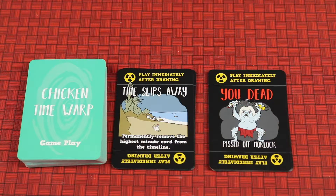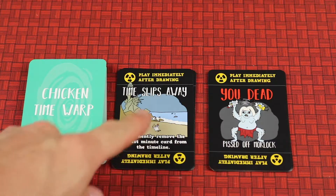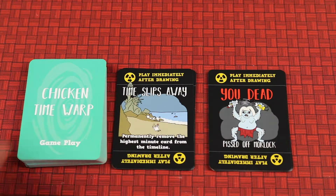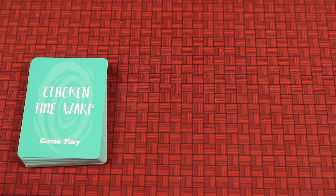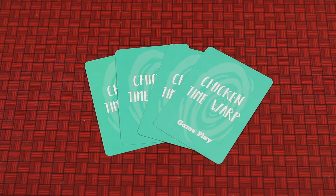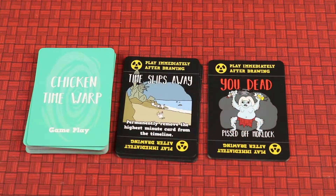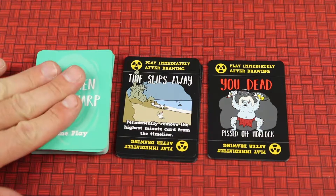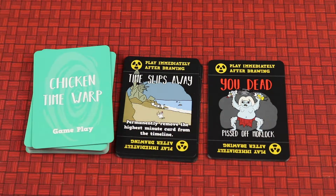The rest of the cards will be the gameplay cards. First, remove all of the cards that have black backgrounds on the front side — these say 'Time Slips Away' and 'You Dead.' Take them all out of the gameplay deck for right now. You will then shuffle this deck up and deal four cards to each player to create their starting hand. Players pick these up and can look at them but never show them to anybody else. After each player has their four cards, take the deck that's left and add back those Time Slips Away and You Dead cards you separated out earlier, then shuffle them all in.